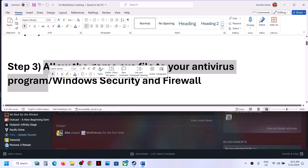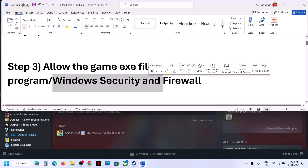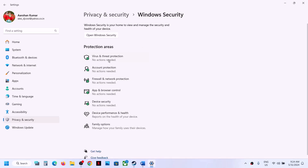The next step is to allow the game exe file through your antivirus program. If you have any third-party antivirus, make sure that you allow the game exe file. If you are using Windows Security, open Windows Settings and go to Privacy and Security. On Windows 11 it's Privacy and Security; on Windows 10 it's Update and Security. Click on Windows Security, then click on Virus and Threat Protection.